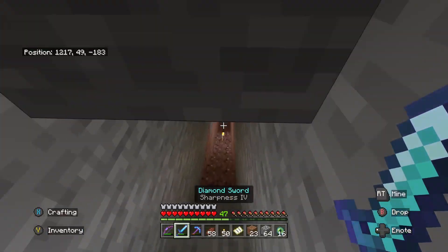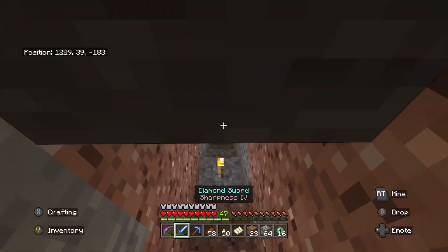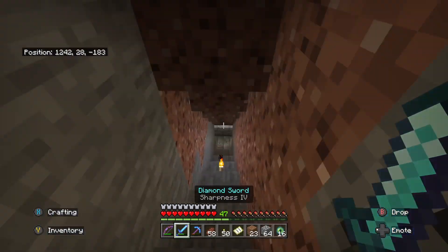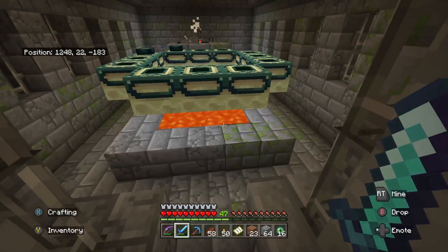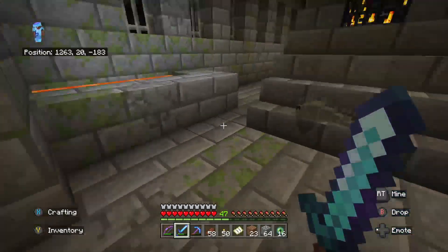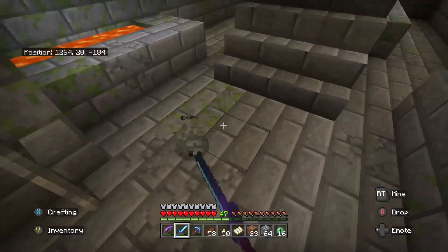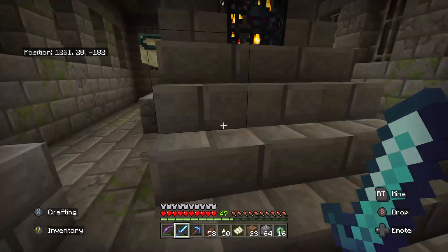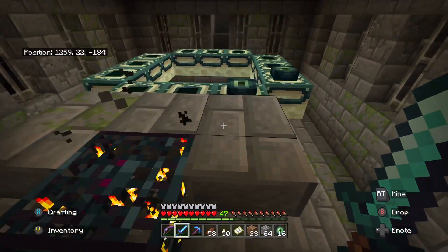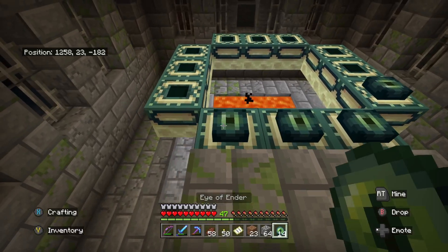Alright, this is it. My sword's looking pretty good, just in case I need it. Of course, you want to have all the arrows in the world to actually take down the Ender Dragon. And of course the stupid silverfish we're going to have to take care of. Not to mention, you've got to make sure that you don't fall in that lava whilst doing it.